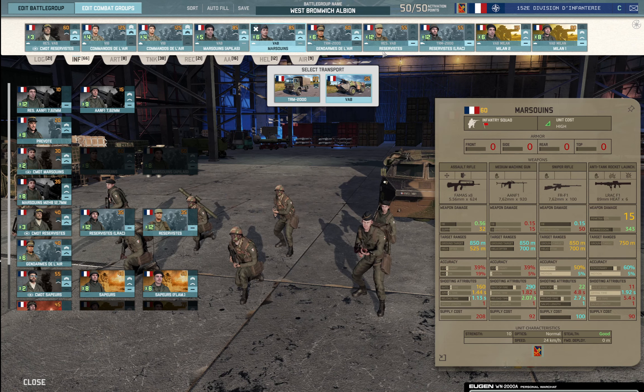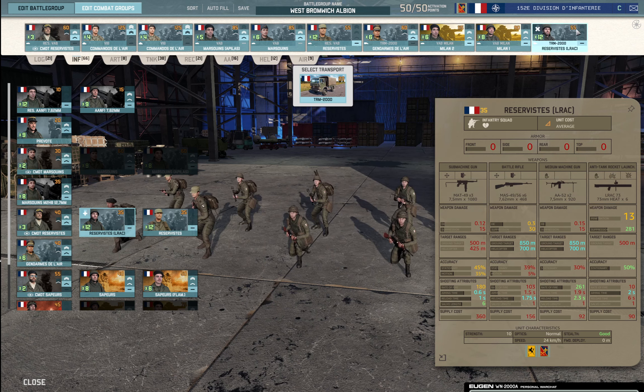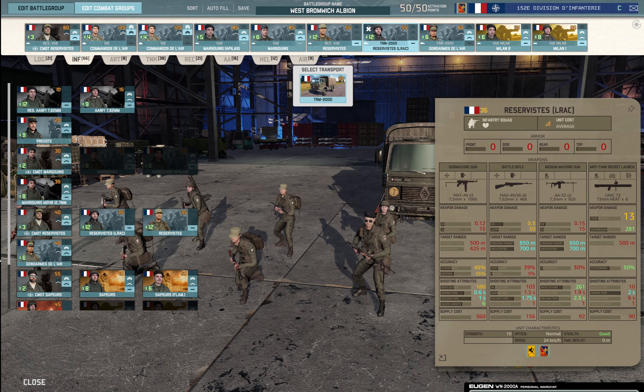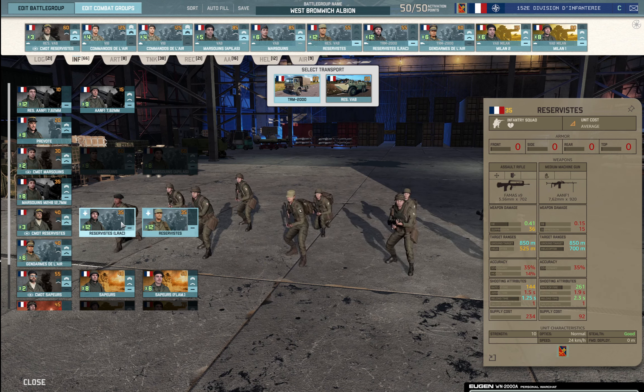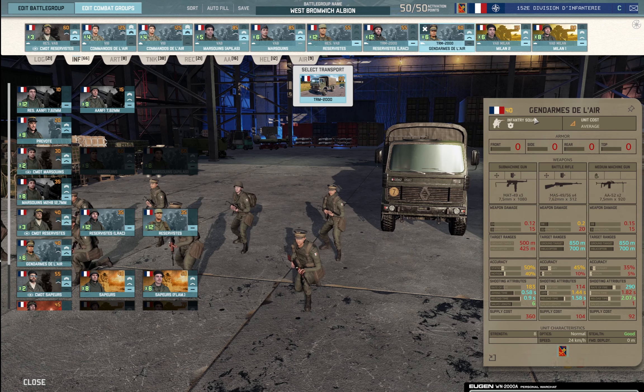Then we have the marines in VABs, so you have a lot of armored transport. Then we have some reservists — the normal ones can come in the BB as well, which is five points cheaper, but they have the reservist trait so they're a decent bit weaker. At 20 points it's nice. The reservists LRAC have the old LRC low-range AT weapon, giving them some AT capability. They have farmers instead of the slightly better rifles, but having some AT is nice.